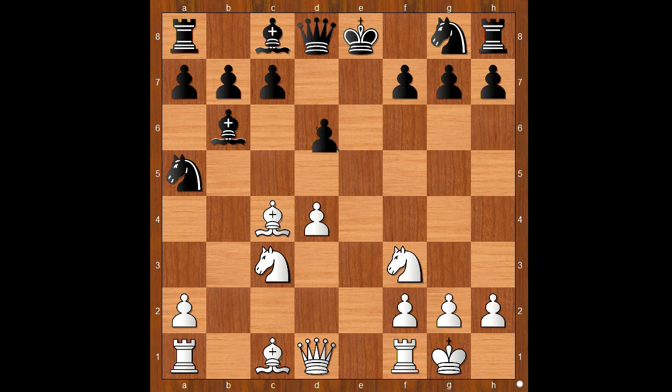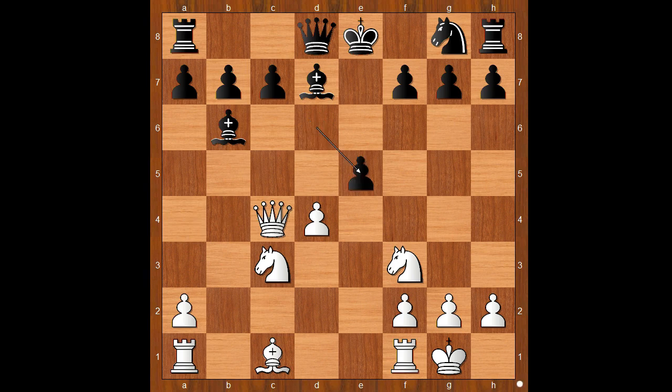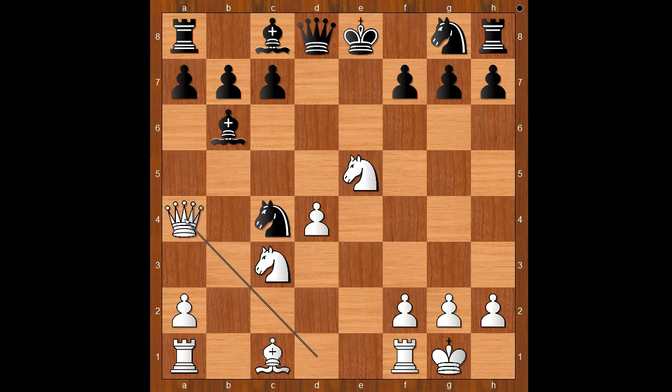Let's take it back. If knight takes on c4, then queen to a4 check. And after bishop to d7, queen takes on c4. If d takes on e5, then knight takes on e5 — white is standing better. Back to our game: d takes on e5. White to move — how would you continue? If knight takes on e5, then knight takes on c4, and then queen to a4 check.